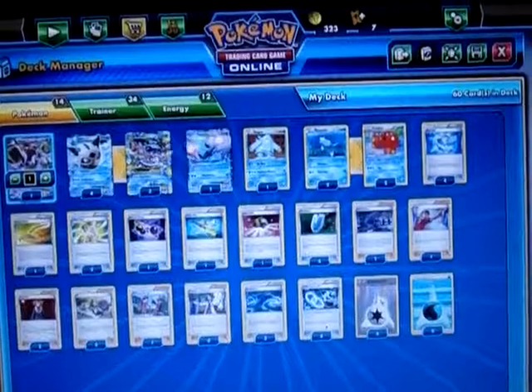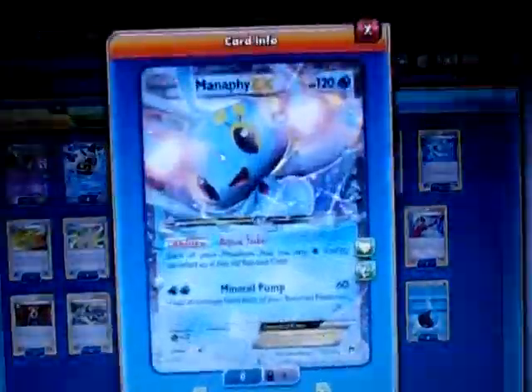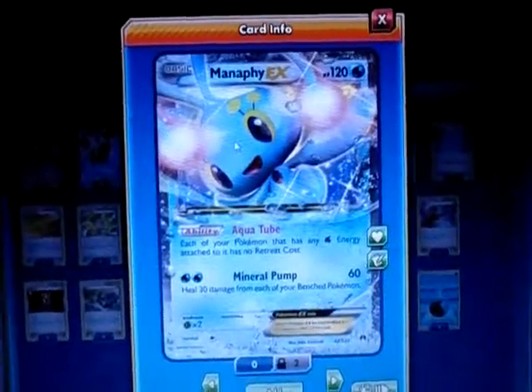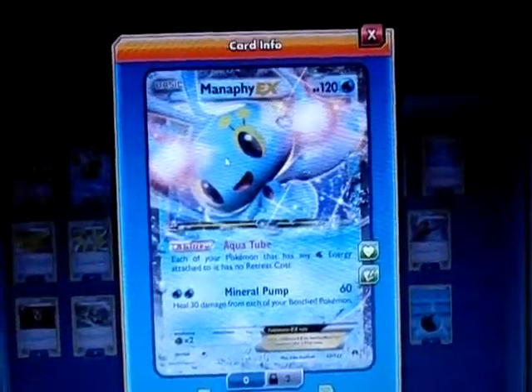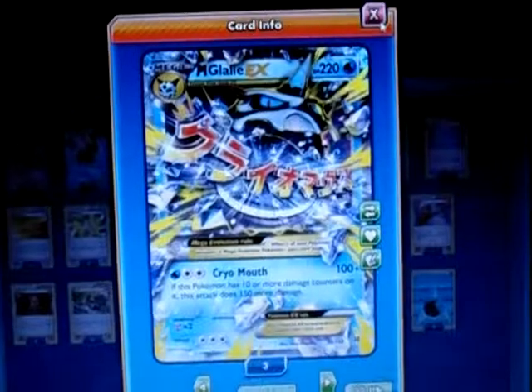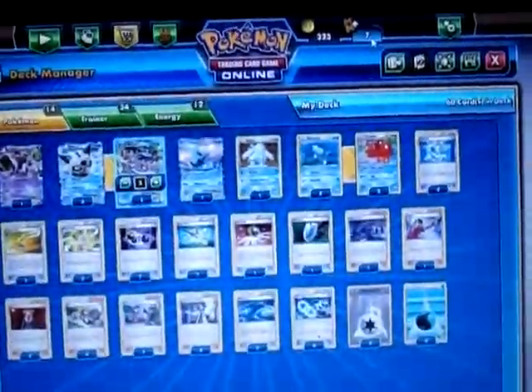I play a 4-3 line with Mega Glalie EXs, and I play one copy of Manaphy EX, which has the ability Aqua Tube. Each of my Pokemon that has Water energy attached has no retreat cost. Since Mega Glalie and Glalie have a three-retreat cost, it's great to have Manaphy out so I can retreat for free since I attach Water energy to it all the time.